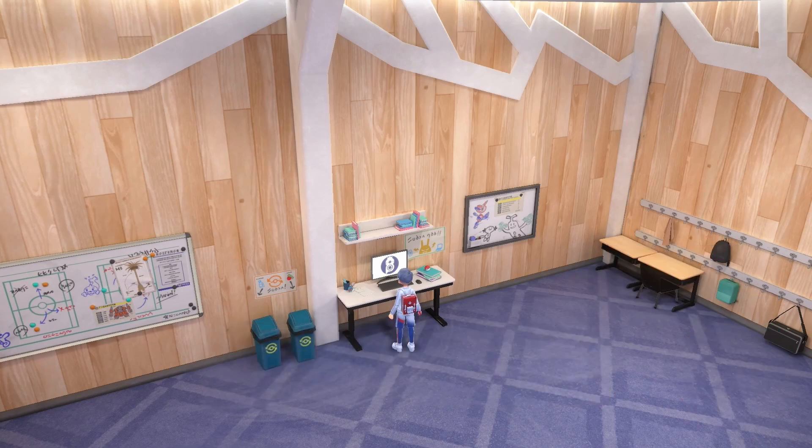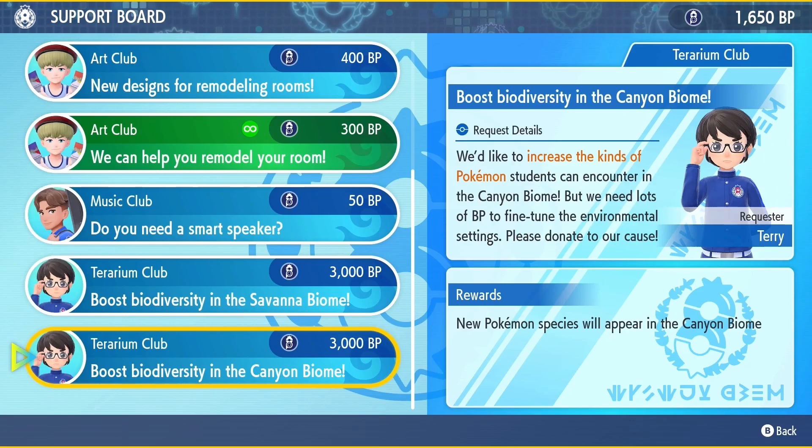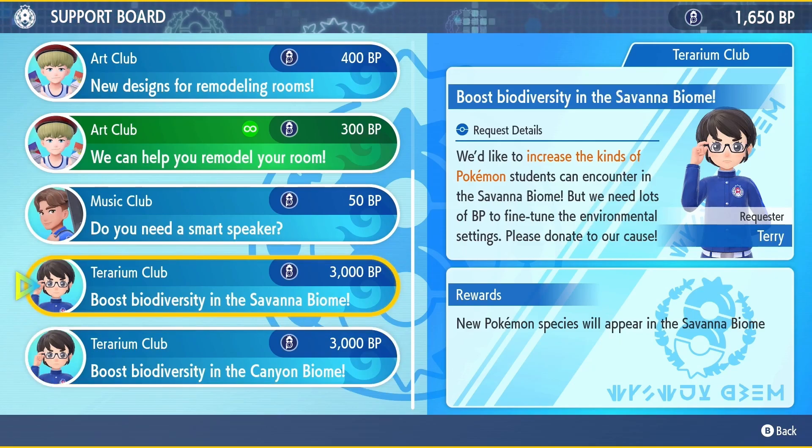In the League Club's computer, you'll find that there are four options to boost biodiversity in the four different biomes. These are what you need in order to find the starter Pokemon. Each of them costs 3,000 BP, so it could be a little bit of a grind to get there if you're doing it by yourself, but I highly recommend doing it with people. If you can do a union circle and farm this with people, it will go so much faster.